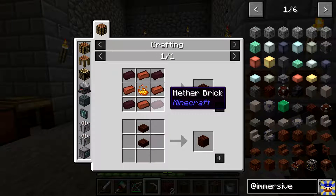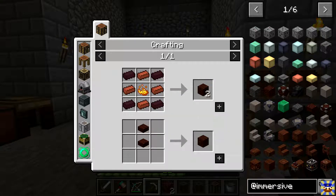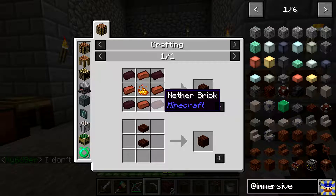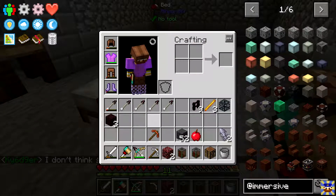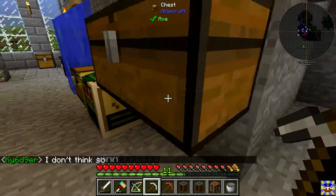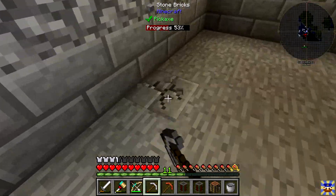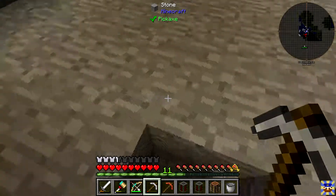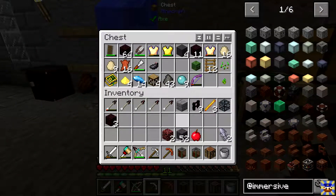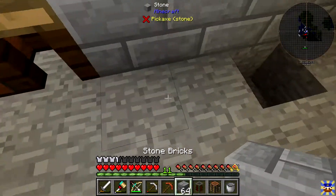I need more food. I thought I had pork chops. Did I eat all that? I did, didn't I? We have two calamari and a couple apples — that's going to have to suffice. Let's head on upstairs and into the nether. This may or may not be a good idea, but we have a good size of arrows, they do a decent amount of damage, and I bet there's going to be a zombie pigman on the other side.